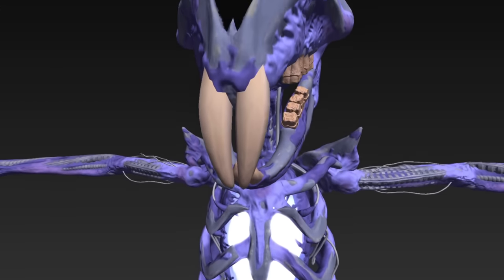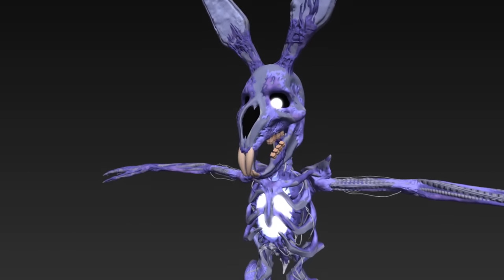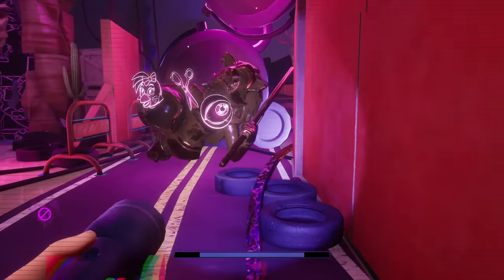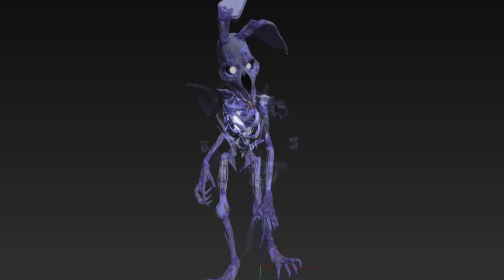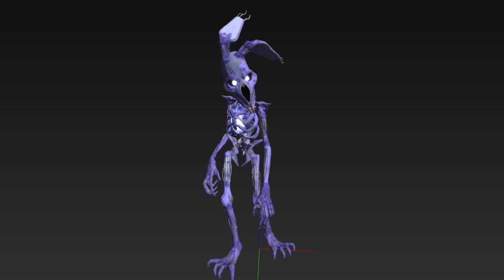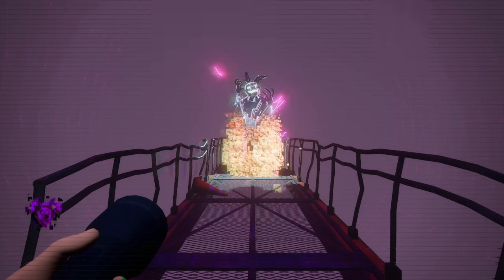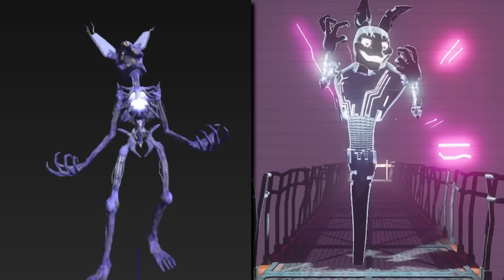It's currently not 100% clear where or how this rabbit was to be implemented, but there's reason to believe this may have been an early or alternate design for the AR bunny known as the entity — the one that appears to annoy you when you put on the mask. Probably the biggest connection between the two is that they basically share the same name in the game's files, and the one that is used is straight up just called New Rabbit.